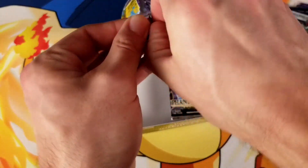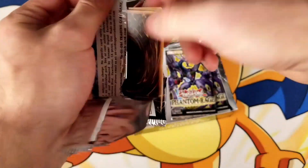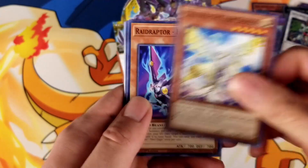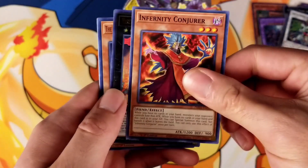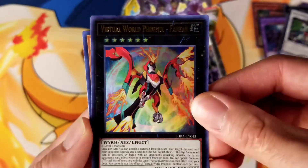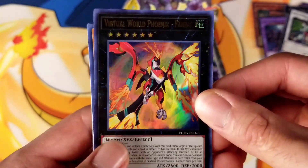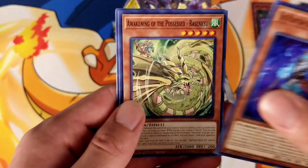Next pack — I don't even know how many packs we have left; I'd say we have at least ten to open. You got Mahama, Raid Raptor, Tri-Brigade, Infernity. Oh, what do we got here? An Ultra Rare — Virtual World Phoenix Fan Fan. Very cool looking card. Man, some of these cards just look so cool — looks like something you'd see out of maybe Mega Man or Gundam or something.